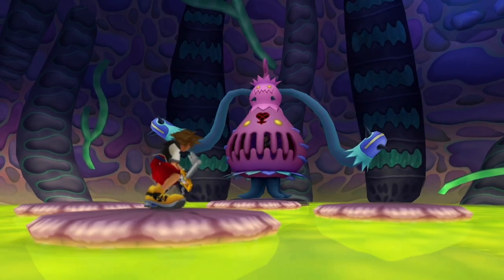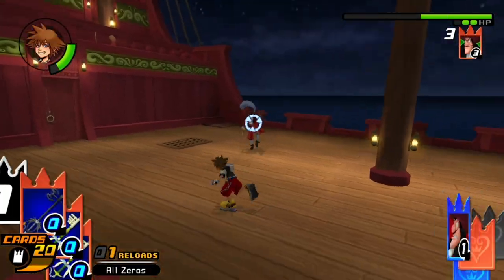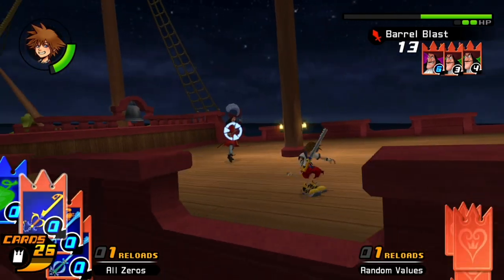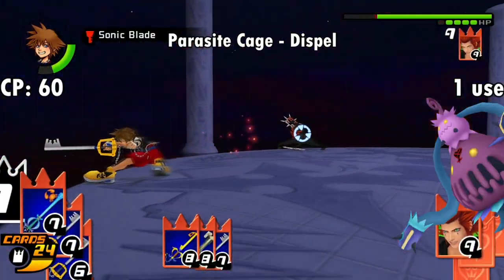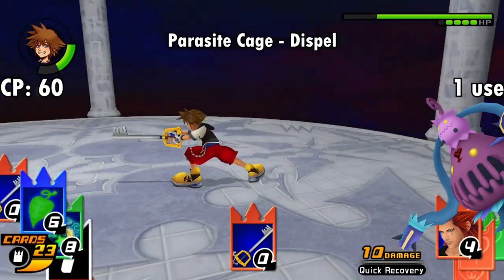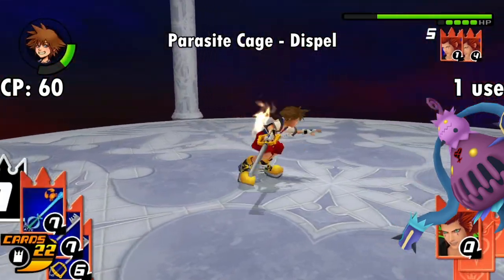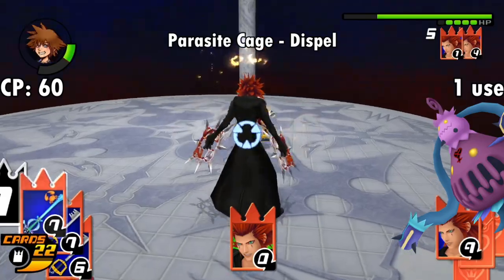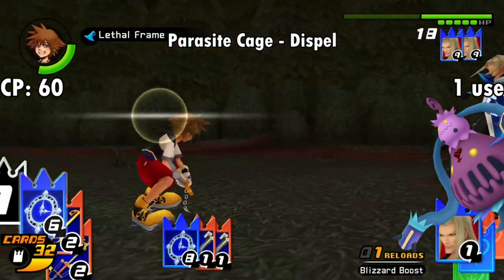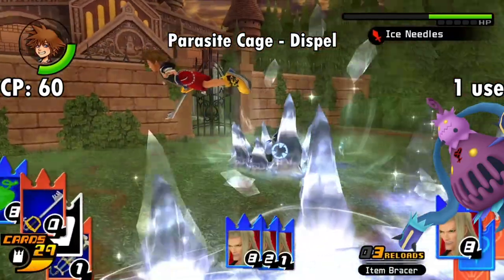Next is the Parasite Cage card, obtained at the Key of Guidance room in Monstro. The cage activates Dispel, which nullifies an opponent's own enemy card so long as one is in play. Bosses have their own enemy cards, whether narcissistic depictions of themselves or regular grunt cards — like Captain Hook having the Sea Neon card for some reason. You don't need to time it perfectly for when the boss plays their enemy card like a card break; you can just let them use it, and when you see the little effect and limit next to their deck in the bottom right, then play Parasite Cage to cancel it out. It costs 60 CP to equip, though I never really ran into too many occasions where the boss's enemy card was really giving me trouble. Vexen has the Auto Life card which can definitely be annoying, though he also carries Blue Rhapsody and Air Pirate cards which he might even use before his own, and you can only use the Parasite Cage card once per battle. It's very situational.